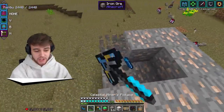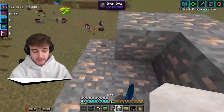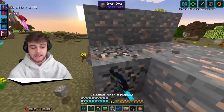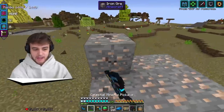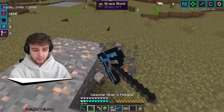We can get Celestial Iron from mining iron ore. What I've been doing is just breaking this and replacing it, and I just got our very first Celestial Iron. I think this might be an infinite way to get it — you just need to grind it out and place down more iron.